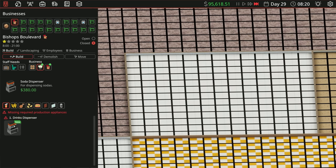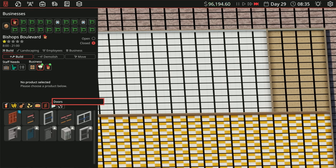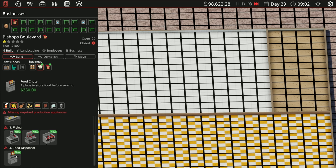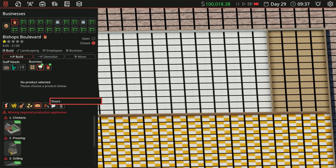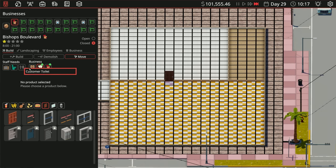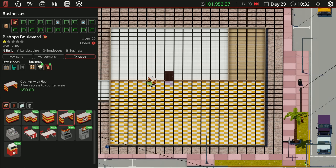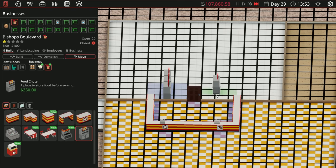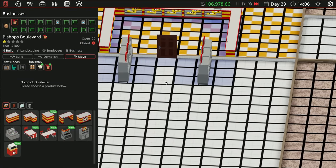Let's start with the soda machine for dispensing sodas. There's a food shoot — a place to store food before serving. We need to figure out where our counter is going to be. Let's have a door there, a dining area, a station like this, and we'll put a cash register here and there.